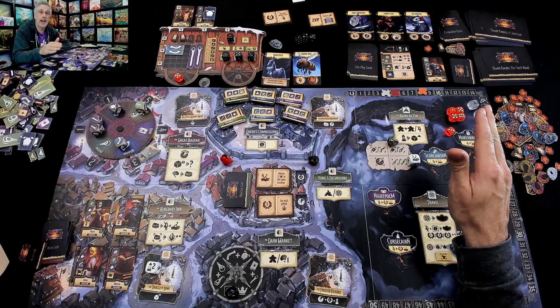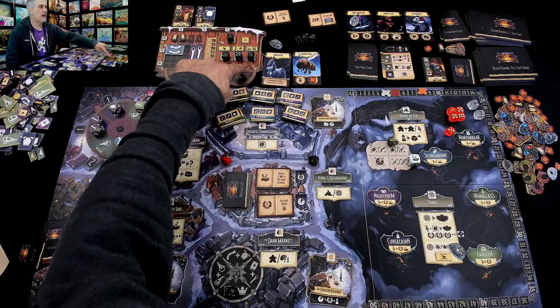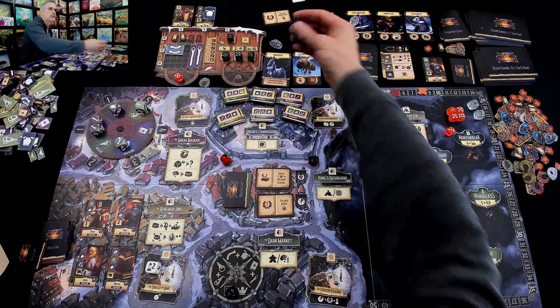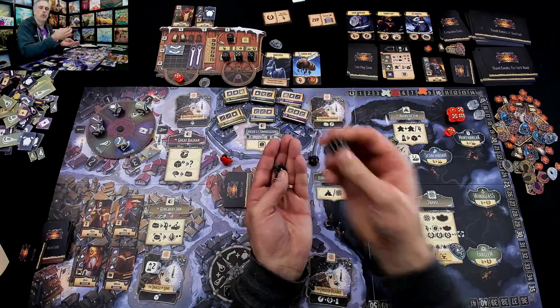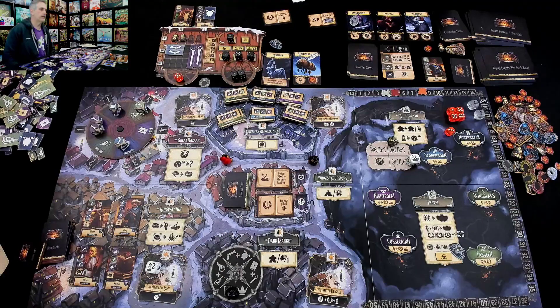At the end of your turn, after you refill cards and all of that, if you have no more dice in your reserve, that's when you go to your dice discard, remove one die from the game, roll the other two, and they go back into your reserve. And I get nothing but ones.